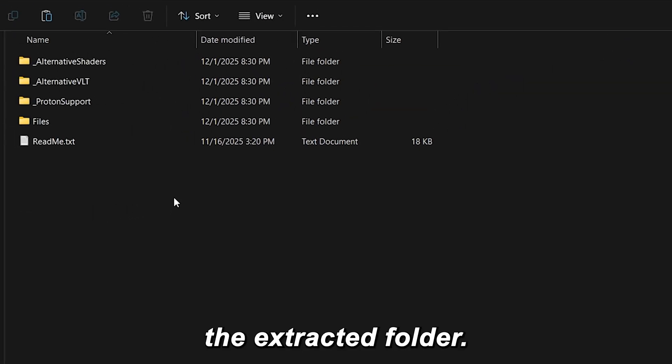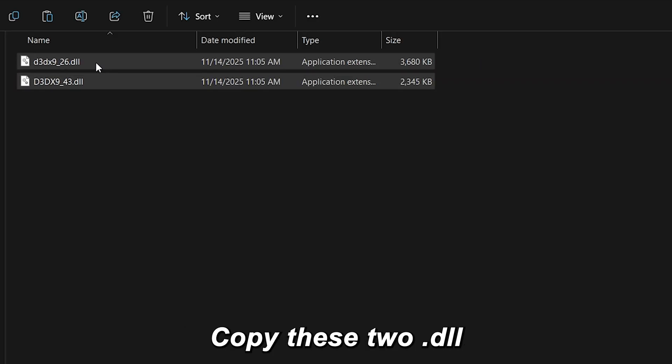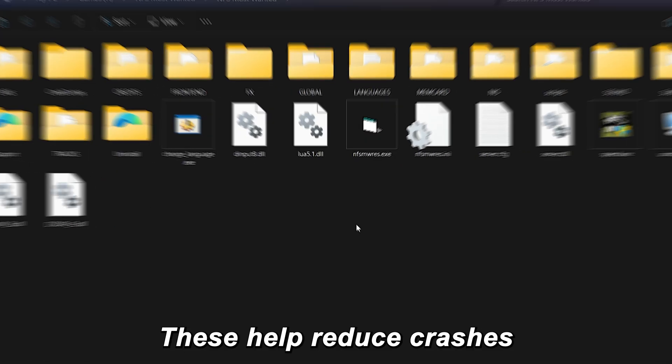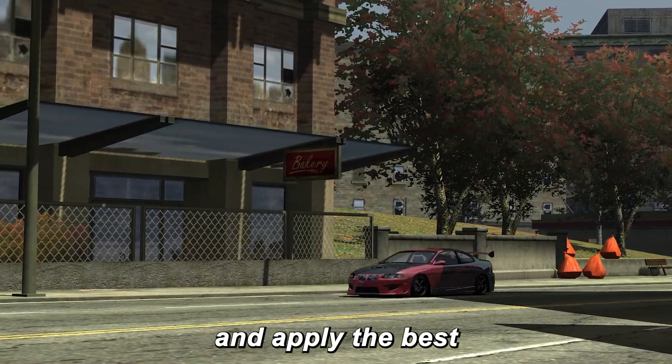Now go back to the extracted folder. Open the Proton Support folder, copy these two .dll files, go back to your NFS Most Wanted game folder, and paste them there. These help reduce crashes and improve stability. Next, we fix bugs and apply the best settings.